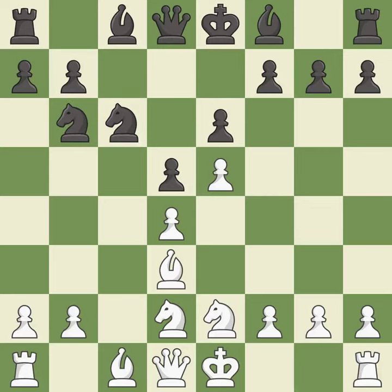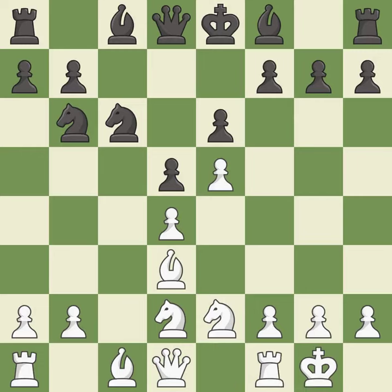Nb6 repositions the knight toward the queen's side and opens the d7 square for the bishop to develop. Castling gets the king out of the center and activates the rook. Bd7 develops the bishop toward the center and clears c8 for the rook.